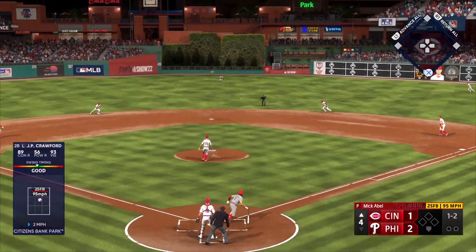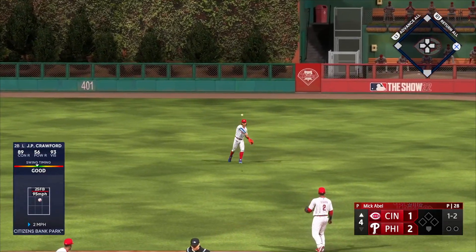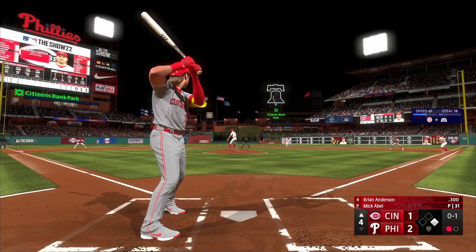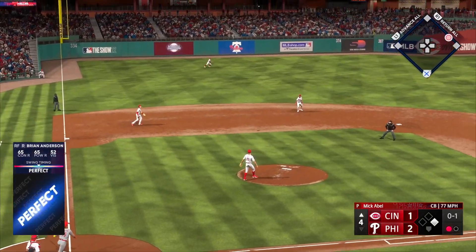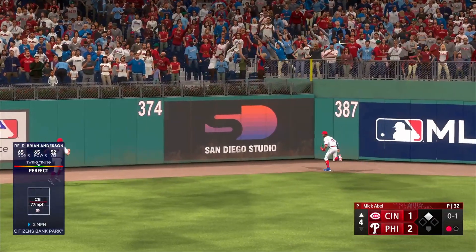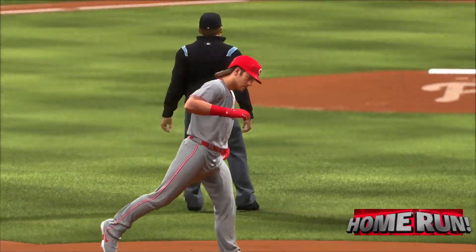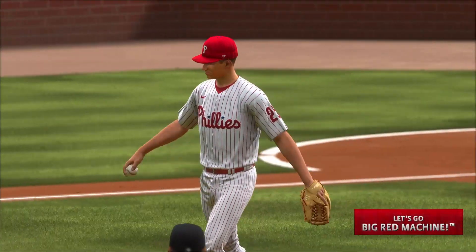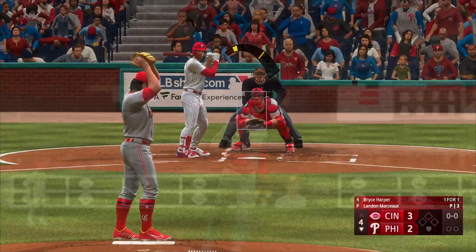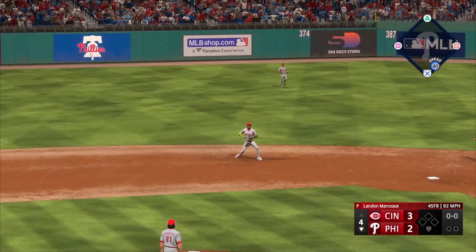Top of the fourth now. J.P. Crawford rips one right back up the middle for a base knock to kick off the inning. Then it brings up Brian Anderson — and what can you expect from this guy? Another home run, a two-run shot. Anderson is just absolutely tearing the cover off the ball late in the season. That puts the Reds on top 3-2, their first lead of the ball game.